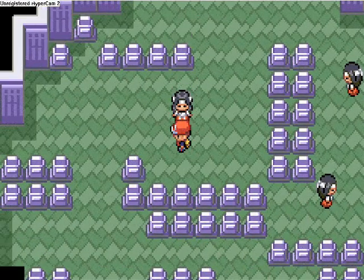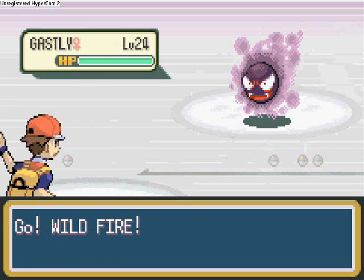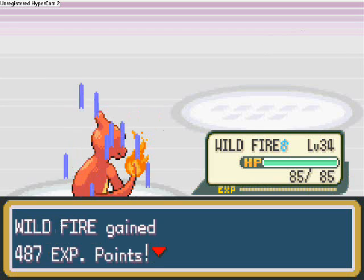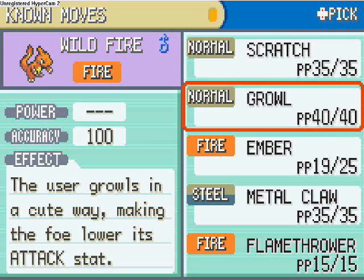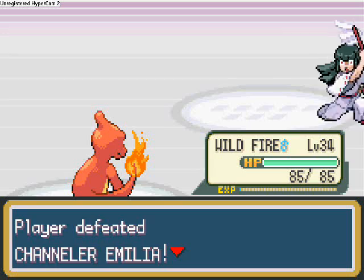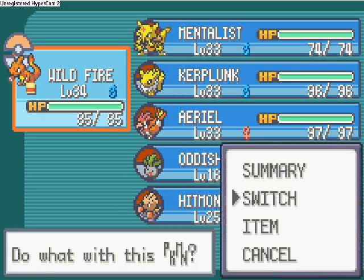We battle Channeler Emilia — Ember. I should note I'm narrating this about two days after recording the footage. Wildfire learns Flamethrower at level 34, so we forgot Growl and learned Flamethrower, which is a pretty good Fire-type attack — behind Flare Blitz and some later moves, but I like it. We switch over to Mentalist.